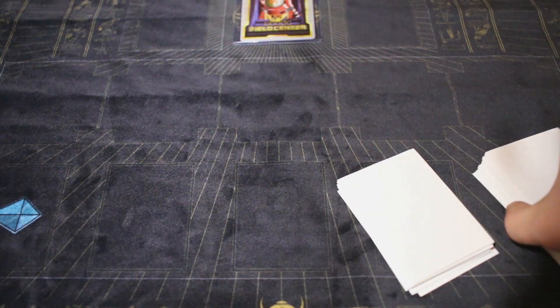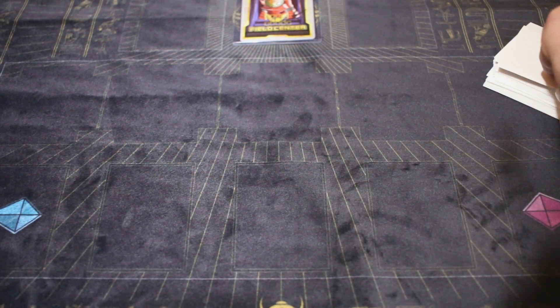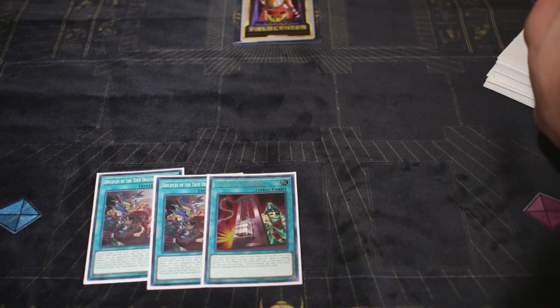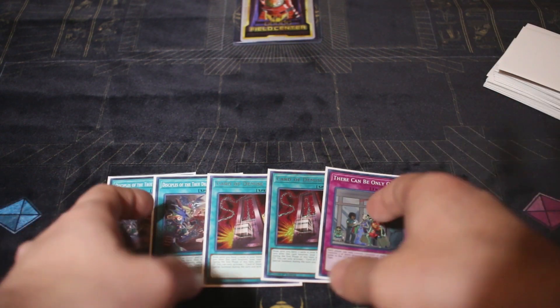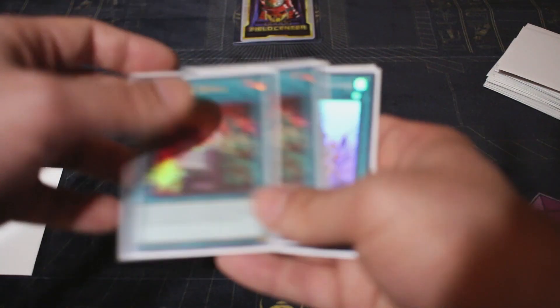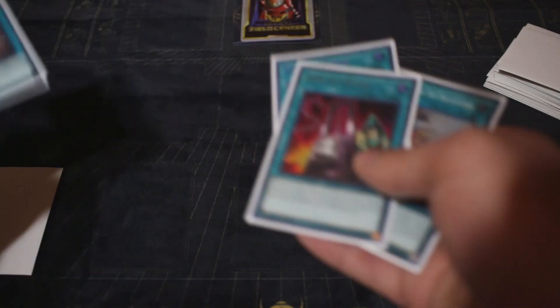So that's a pretty shuffled deck. Go ahead and put it down — opponent would normally cut it, so I'm going to cut it and put it off to the side. Drawing your five starting cards going first: one, two, three, four, five. Well, this is why I wanted a good consistent shuffle. The only thing you really do with this hand is pretty much just try to get everything out of your hand and activate Card of Demise.